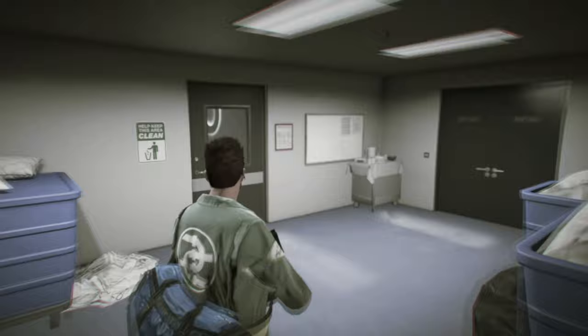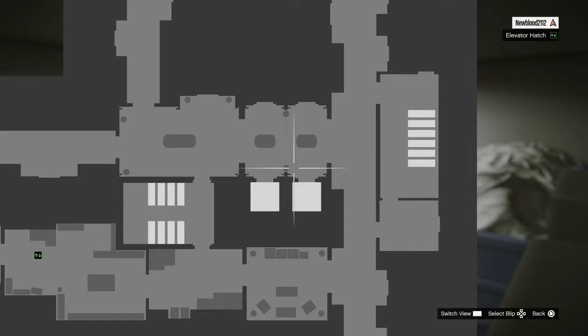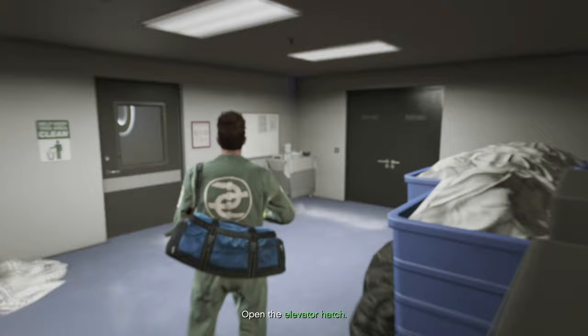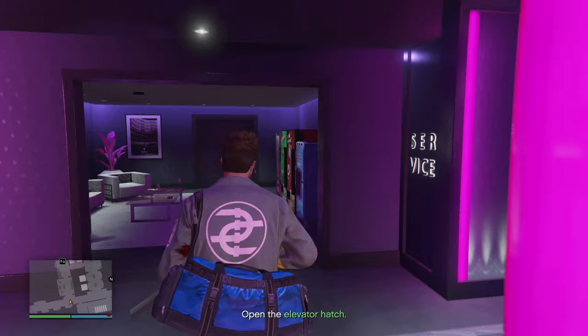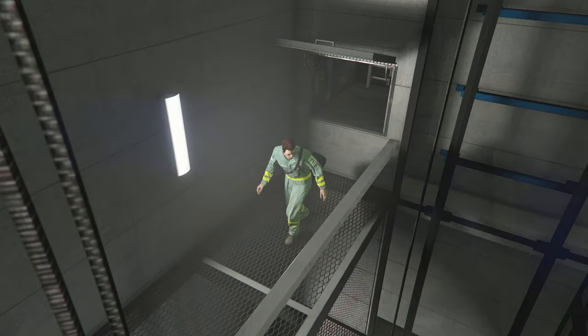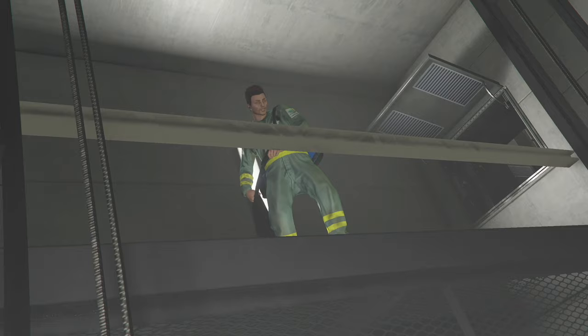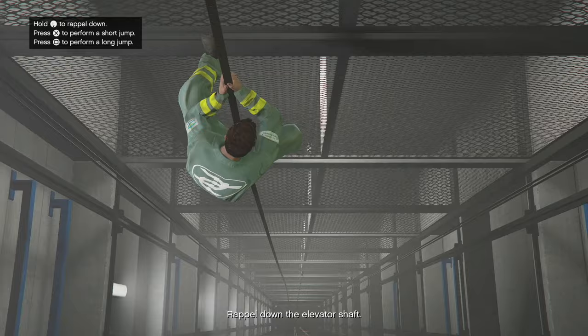Start right over here and go through the pathway, past the little white boxes, and go all the way over here — it's located right here. It'll be a hallway with room 524 — simply go right over here with the vending machines, go in there, and go to the elevator to open the elevator hatch. There's going to be a little cutscene. We are now in the elevator area and we're simply going to rappel down the elevator shaft by holding the left analog stick and clicking X all the way down.